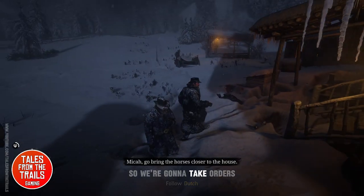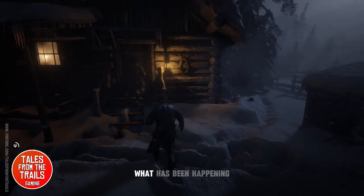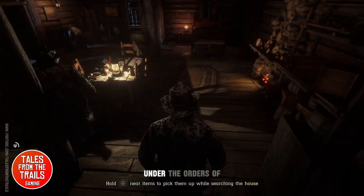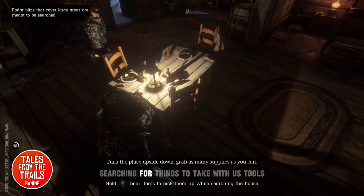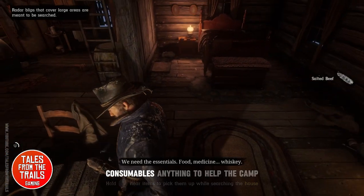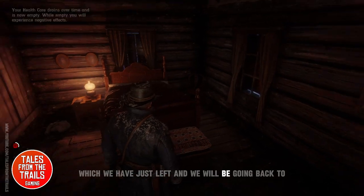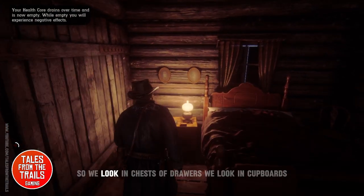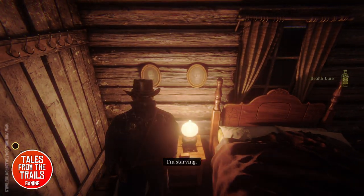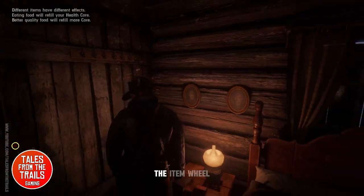We're told to head into the house and have a look at what has been happening. Under orders we search for things to take with us — tools, aid, consumables, anything to help the camp we have just left and will be going back to. We look in chests of drawers and cupboards, and you can use items through the item wheel.